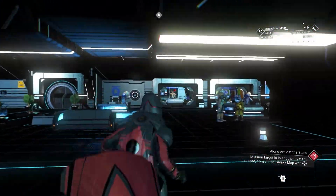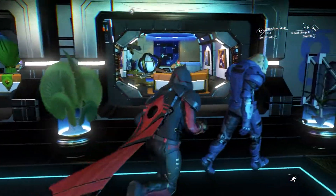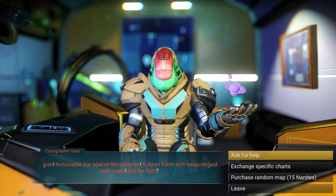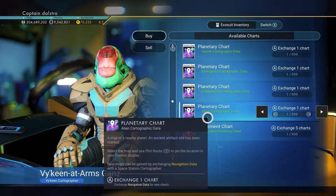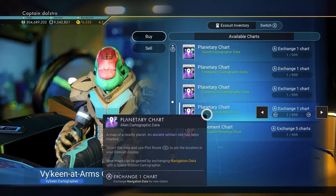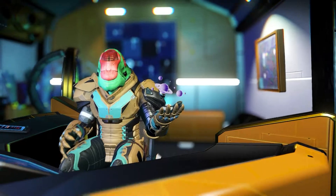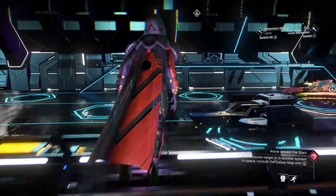You're gonna go to the cartographer, which is on the far right. You're gonna use that navigation data to purchase a specific chart. Go through, talk to them, go to 'Exchange Specific Charts,' and go down to 'Alien Cartography Data.' You're gonna want to buy a few of those planetary charts — one navigation data per chart.